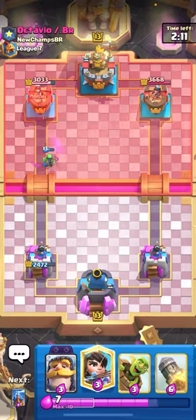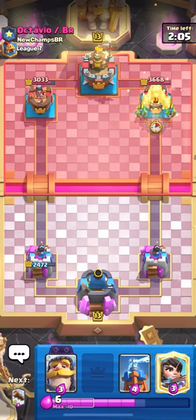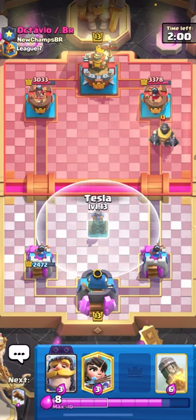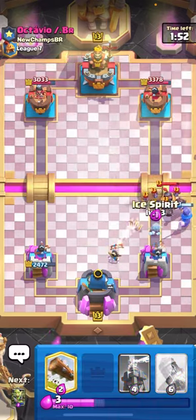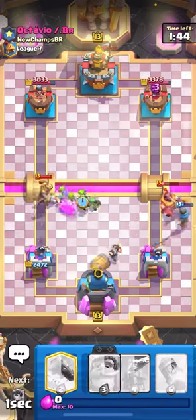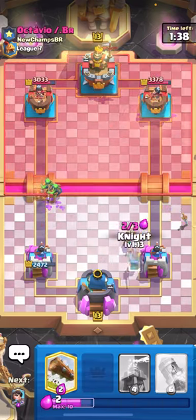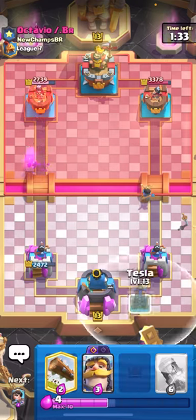He wasted his arrows so I'm going to barrel right now. I need to see what other spell he has — he might have tornado. He has a mecha knight — interesting deck for the second day of the season in league seven. I'll play my knight and princess down low to clean everything up. I'll ice spirit to make sure my knight kills this mega knight without having to defend it again. Goblin gang all the way up high, and instantly barrel so he can't arrows on the goblin gang.